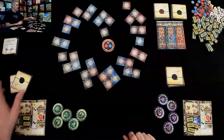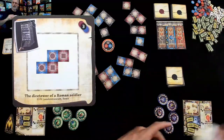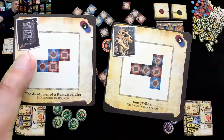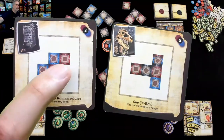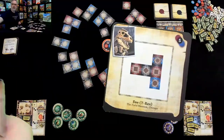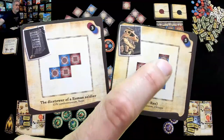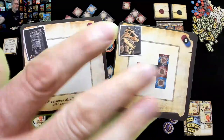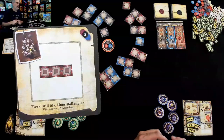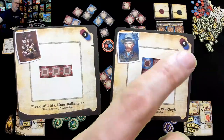We have a couple of contracts which are kept secret. These give us targets for how we are trying to design the layout of our museum. For three points, I need to display the Dice Tower of the Roman Soldier with rooms in a particular configuration. The cards with a red background are generally simpler ones; the more complex ones are worth more points. I need a red, a black, a red, a blue, and then one of my choosing. Jen has a simple contract for a floral still life, and then Vincent van Gogh's self-portrait, which is more complex and worth more points.